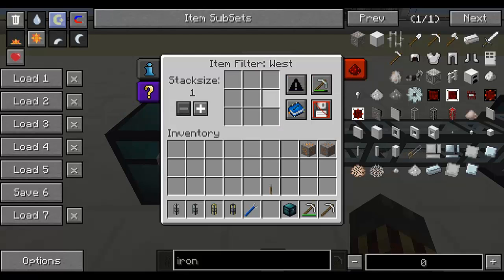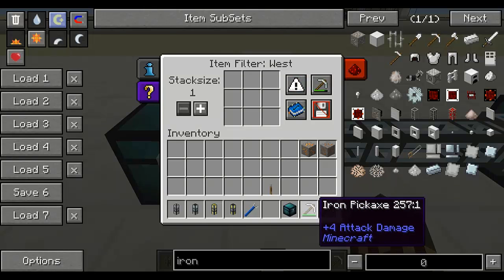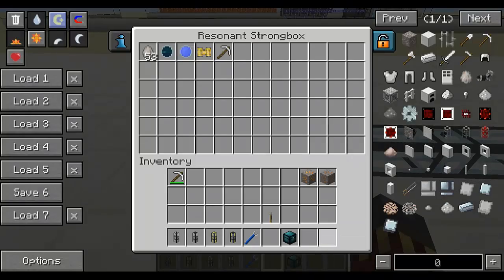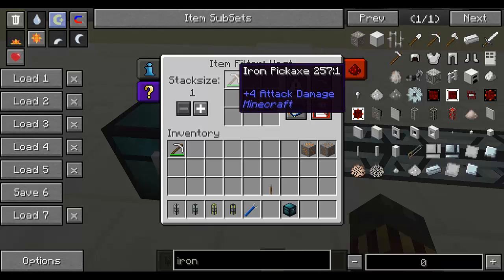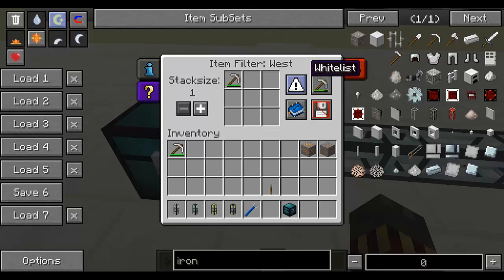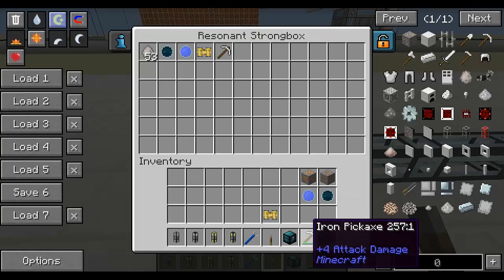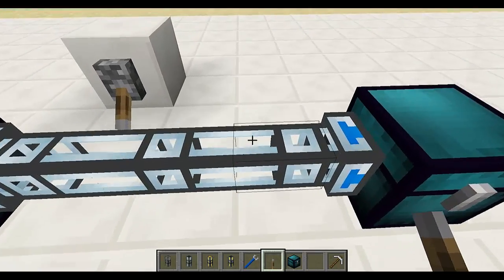We've got the use metadata option. Basically what this does is if you've got a whitelist and you put in a damaged item — for example a damaged iron pickaxe — then with use metadata enabled it will only accept an iron pickaxe with that exact metadata value. Since the damaged one has a metadata of one and a full one has a zero, they don't match the filter. But if I put the same damaged one in, it will detect it and extract it automatically.